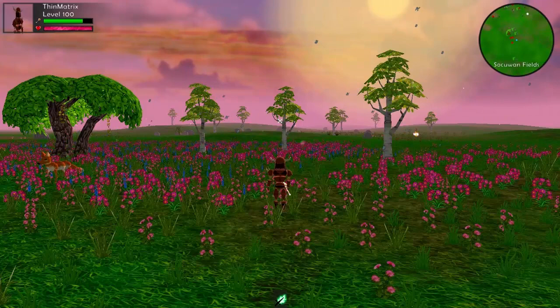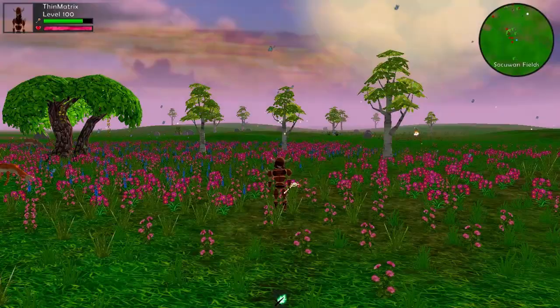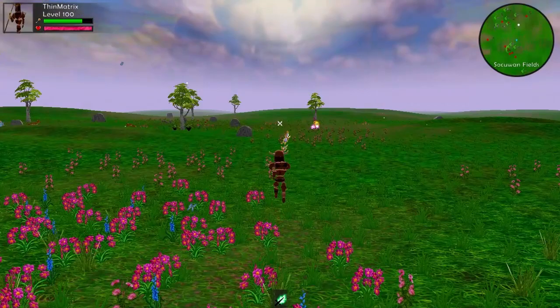Before I get into that though, I wanted to show you the updated minimap because I did a bit more work on it this week. As you can see, the minimap is now circular with a border around it so it looks a little bit cleaner, and it's also a bit more functional now because it can show icons for entities, players and mobs.